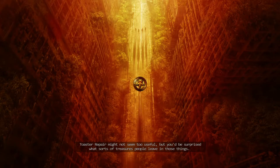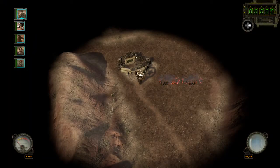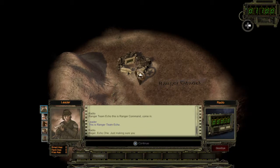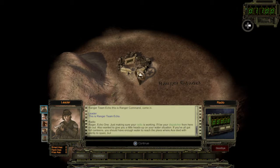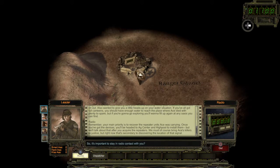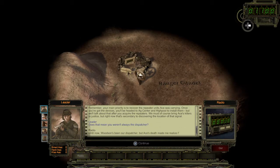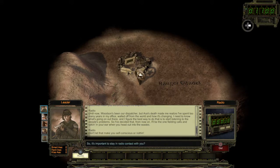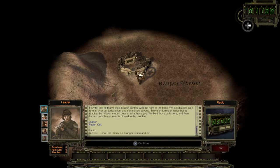Since we're close to Ranger Citadel, we can always go back in, sell excess stuff we picked up, and refresh our water supply. Radio transmission: 'Ranger Team Echo, this is Ranger Command — come in. Roger Echo One, just making sure your radio is working. Your main priority is to recover the repeater units ACE was carrying. You'll be headed to AgCenter and High Pool to install them. The ACE is dead.' Okay, let's circle around this area, between here and maybe the radio tower.